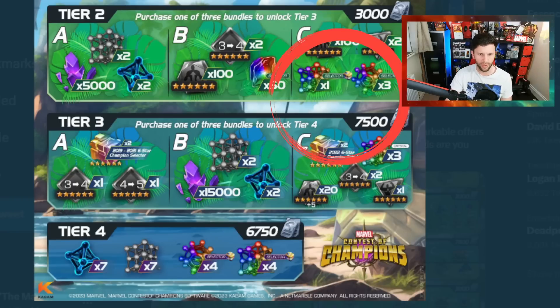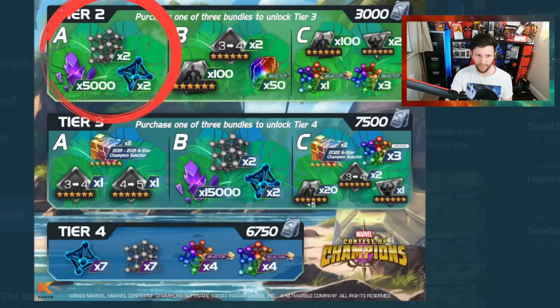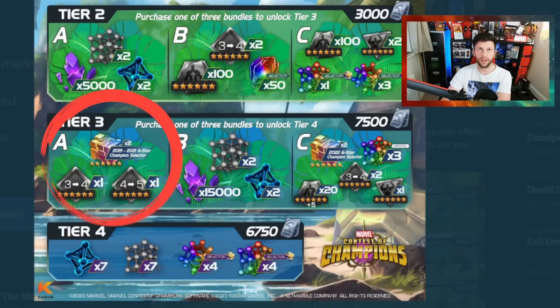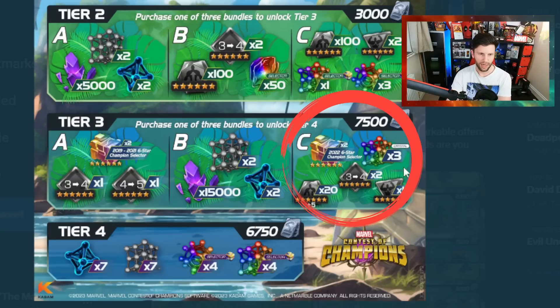B and C are questionable — C is a no-go, don't even bother with that one. If I had the units, I would largely go toward creating a rank five six-star because I only have enough for two and want three. I'd go A to get me close to another seven-star, then probably C to get me close to another rank five six-star, and then down again to pick up another rank five six-star via the A bundle's god tier champion selector. If I was pushing my seven-star roster, I'd go in a different direction.